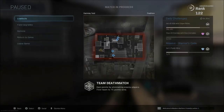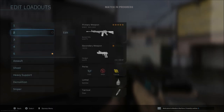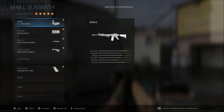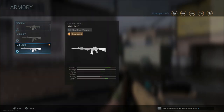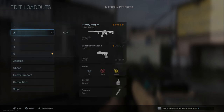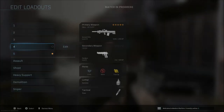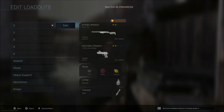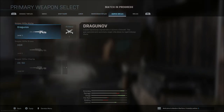Now you can do this anytime in game. Let's say you want to use your silenced M4 class instead. All you have to do is come into your loadout, go to the weapon, go up to whatever class you want — go to your M4 suppressed — and of course it's going to change out the next time you spawn in. You can do this with any gun in the game, any of your loadouts, anything that you have saved within this edit class within the gunsmith.